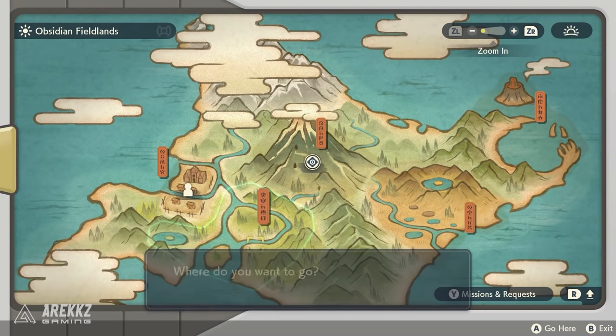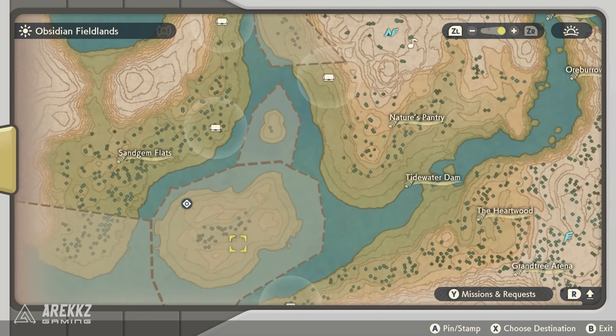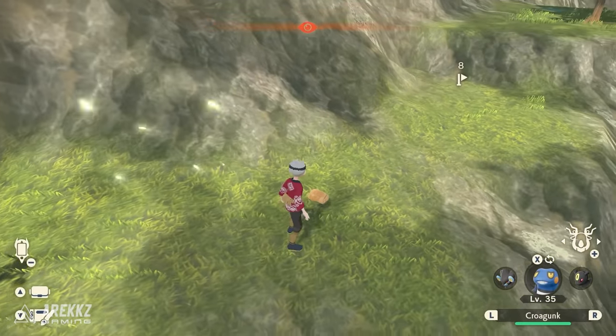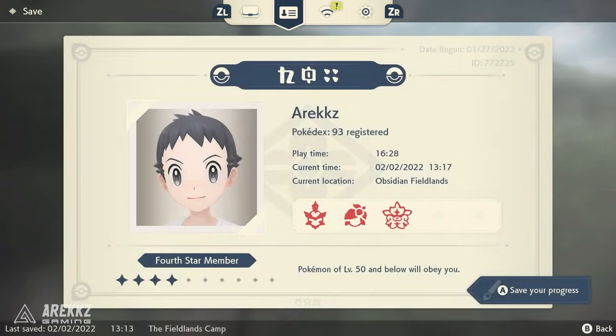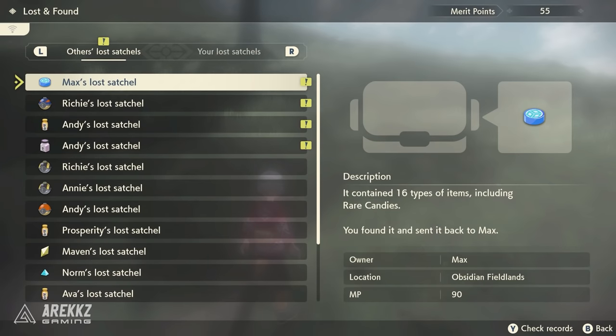Typically when you load into a map, there will normally be four lost satchels dotted around the map. When you go to those locations and collect the satchels, you can go into your menu and tab over to the same page you'd go to for mystery gifts — there's a lost and found section. When you go there and return the lost satchel, you will get merit points.